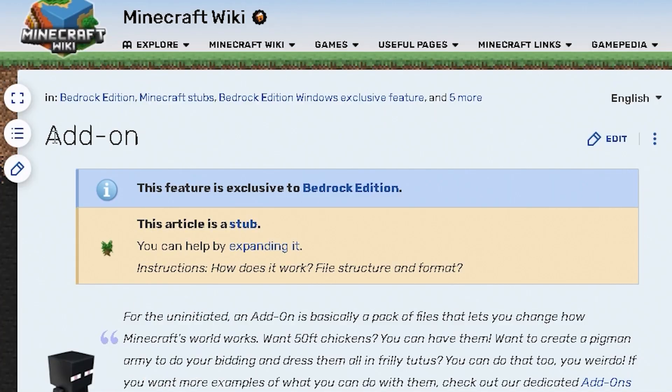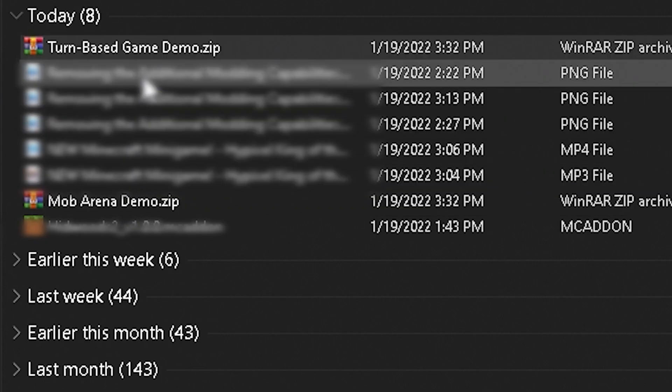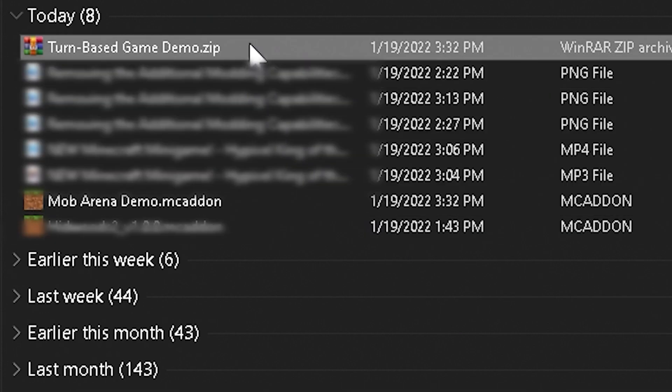Now right here, we're on the documentation site for add-ons on the fandom site. If you scroll towards the bottom, you will find two scripting examples — we have a mob arena demo and a turn-based demo. When you download these, they are going to be in a zip file, so you're going to have to rename the .zip extension to .MC add-on. Then you can just import them directly into the game.